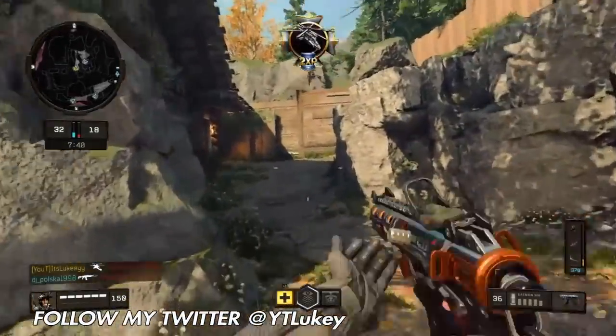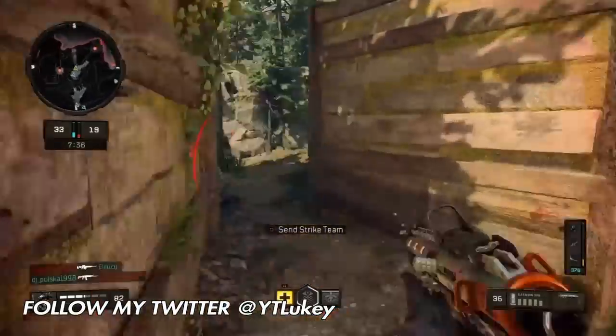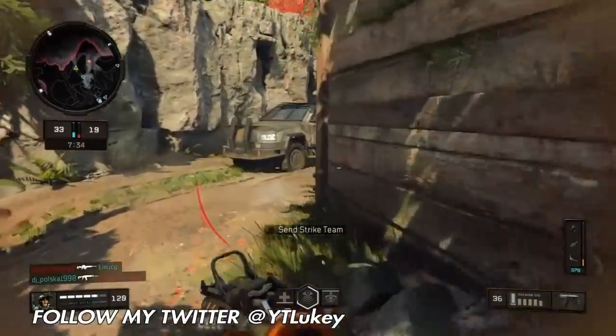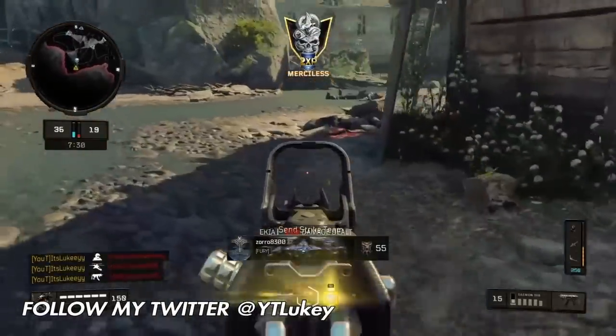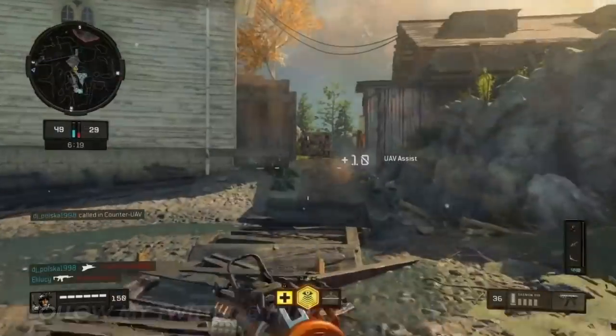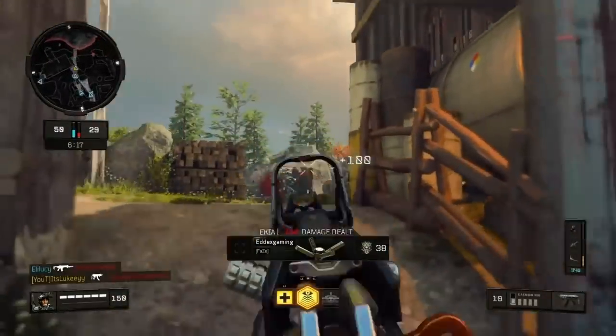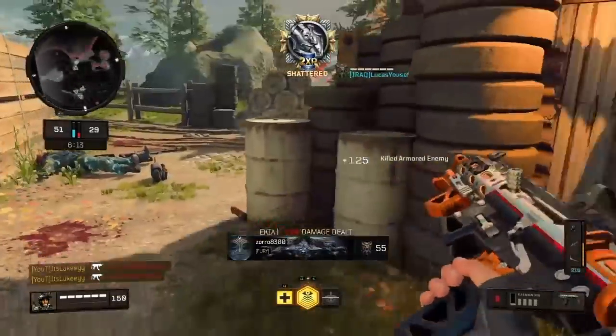Good luck with getting this weapon. If you do get it, make sure to use it and go ahead and use the attachments that I use. Once again, I use High Calibre 1, ELO Sight or Reflex Sight — I'm using Reflex Sight in this clip. I'm not quite sure what I prefer; I think it might be Reflex Sight, if I'm going to be honest. And I use Steady Grip, Rapid Fire, Fast Mags, Scavenger and Lightweight.